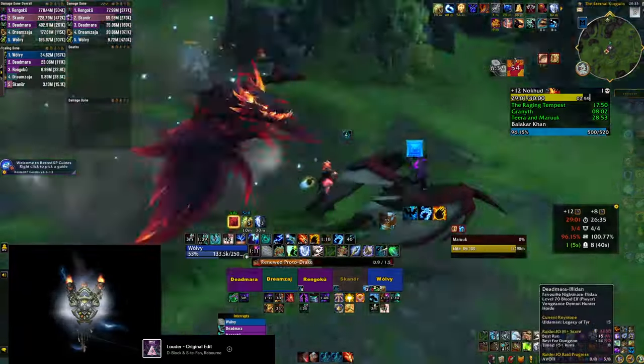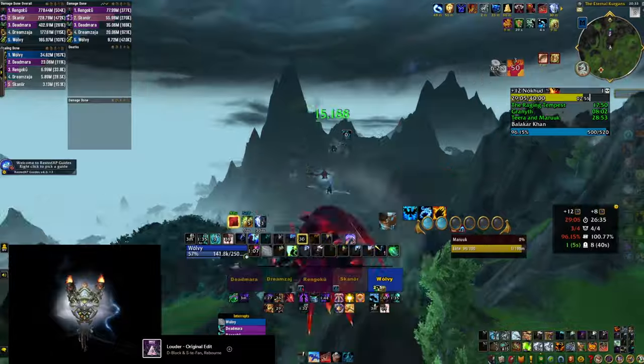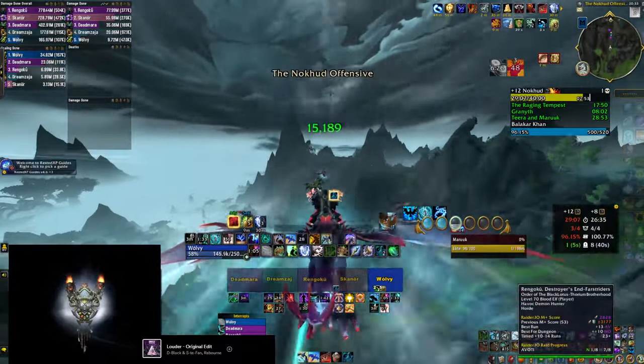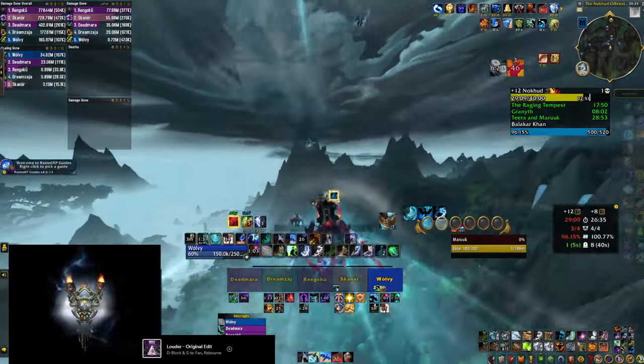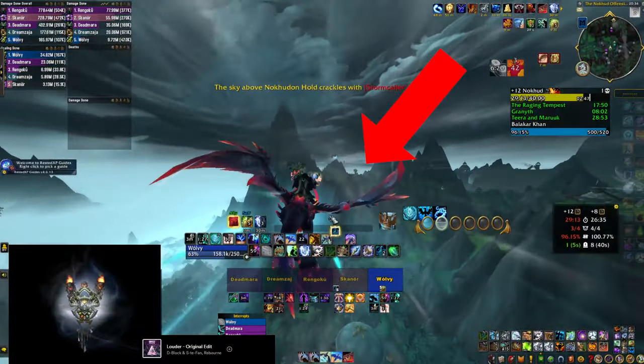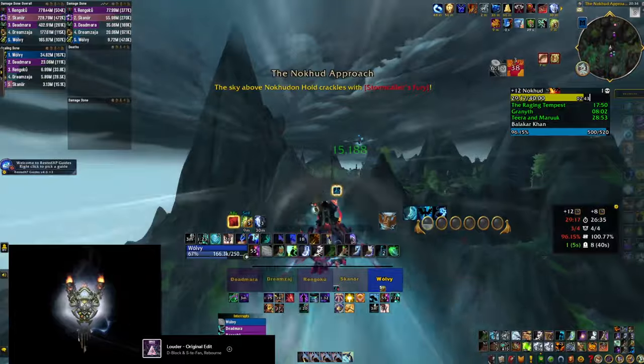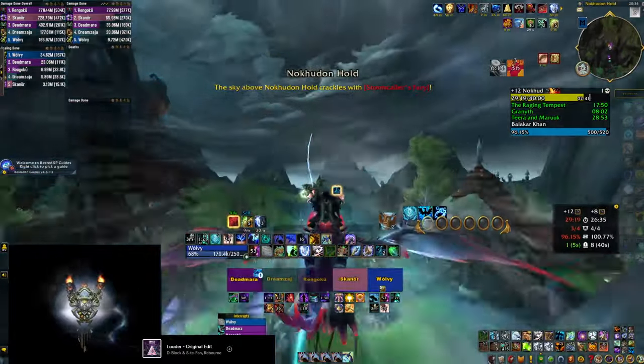Everyone should know there is a back door to the last boss that you should take in order to skip the very annoying trash. The big trick is to aim for the little rock slightly to the left of it so you can safely land on top of the hill before you hit the area where you cannot fly with your mount.